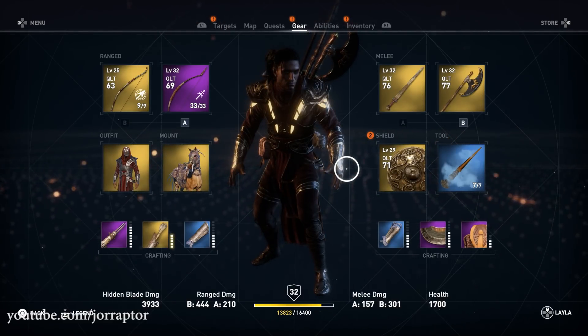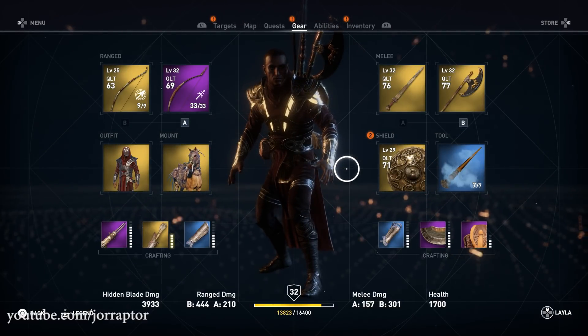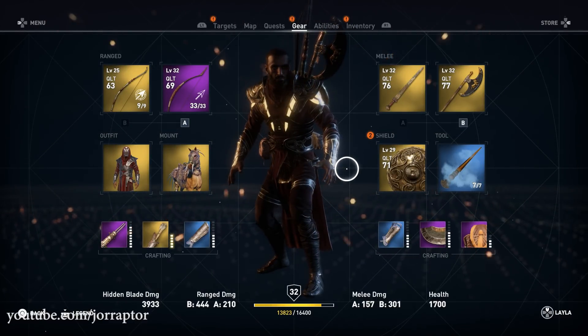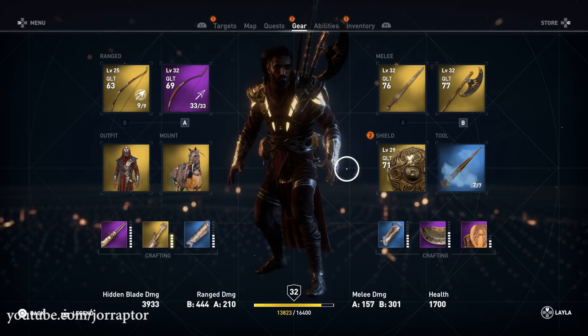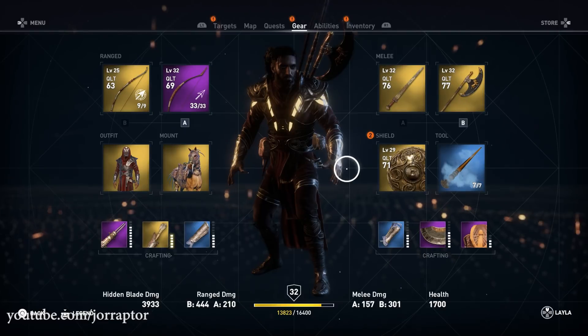So what you have to do is go to the gear menu. Make sure that you remove the hood, otherwise you will not see the difference. On PS4 you hit R2 and Triangle for the beard, and L2 and Triangle for the longer hair. You can of course mix and match.